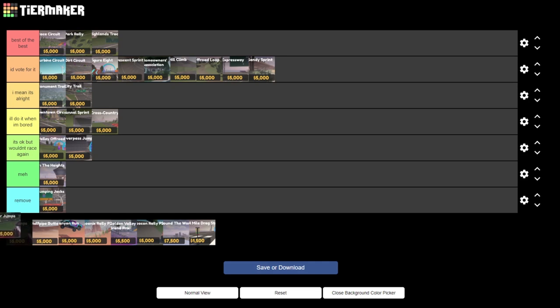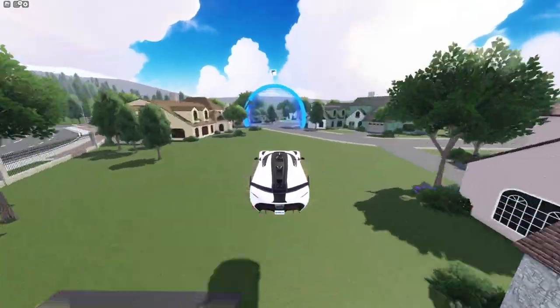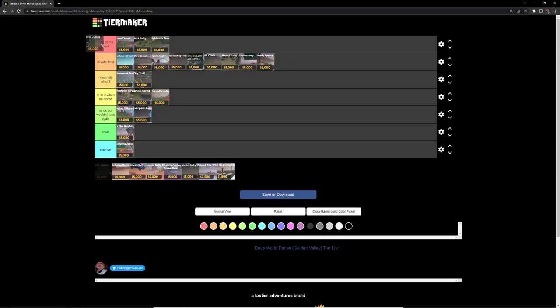Moving on to the next race we have River Jumps. This is another race which I think is kind of overlooked. When this race first came out it didn't have much hype, but it's definitely better than some of the Golden Valley races. For that I think it's better than Figure 8 but not better than Dirt Circuit, so I'd put it in I'd vote for it.